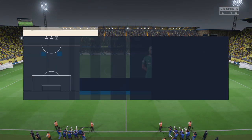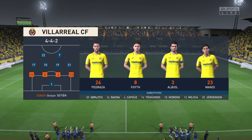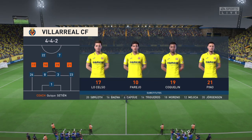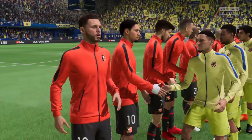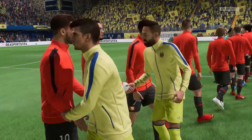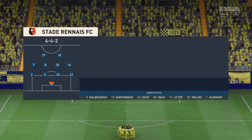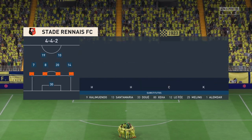Here's a look at the starting eleven for Villarreal. The evergreen Pepe Reina stands between the posts. Juan Foyt starts with Raúl Albiol in central defence. Dani Parejo starts with Francis Coquelin in the centre of midfield, and up front Gerard Moreno plays alongside Morales. Rennes line up in a 4-4-2 against Villarreal's 4-4-2 — that certainly takes me back. I think this will come down to who wins the battle in central midfield, because there are four very good players in there.